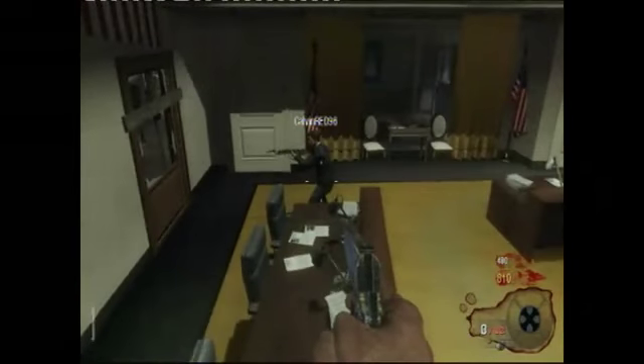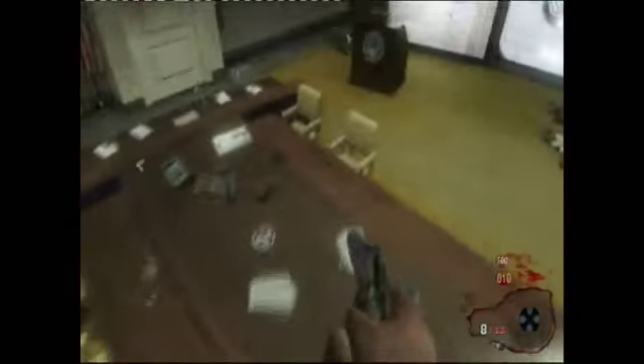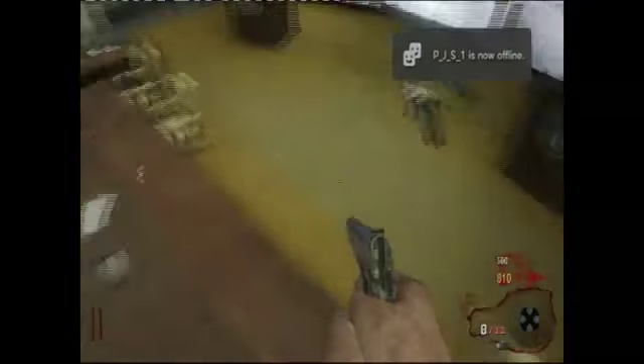I'm guessing not a lot of people will know this, but what else you can do is run and jump across here, and things like max ammo will appear on the side. If it's close enough you can go up there and you'll get it.